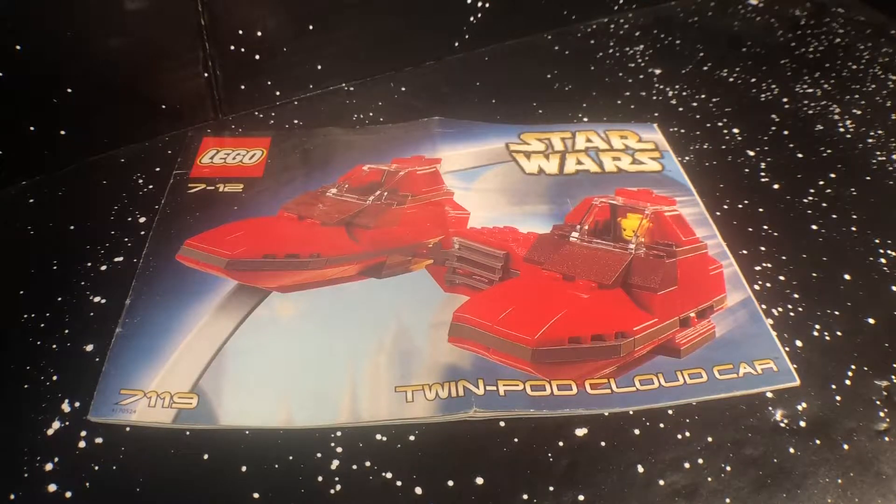We're doing a review on the 7119 TwinPod Cloud Car. This set was released in 2000, and it came with one figure — the once almighty yellow-fleshed Lobot figure.